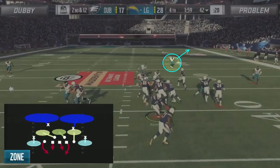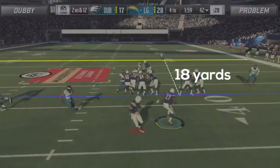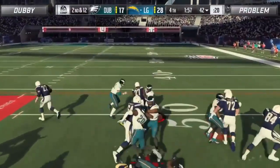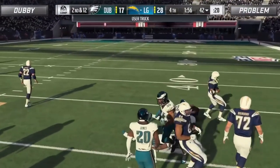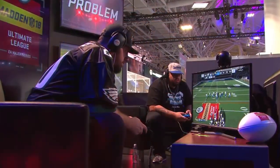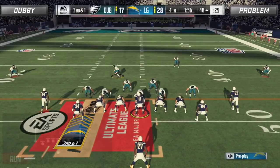This leaves Dubby's strong safety as the only unblocked defender, but because Dubby switched his coverage to cover 2 sink, the safety's first responsibility is to sink back to defend the deep right half of the field. Backpedaling at the snap of the ball, Dubby's safety is nearly 20 yards downfield before he changes course and comes up for run support. By the time he makes contact, Fournette is already 8 yards downfield with a full head of steam and ends up falling forward for a nice gain of 11.